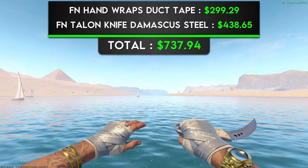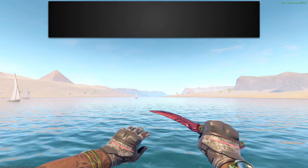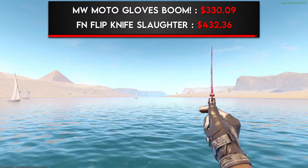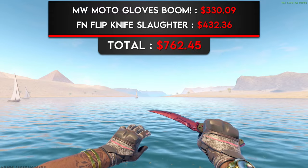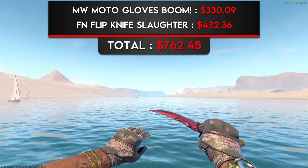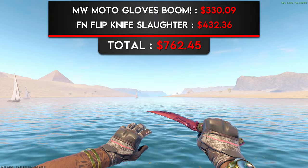And if you want to be even flexier, you can use an agent with a golden watch to match it even more. The final $750 combo is a pair of Minimal Wear Moto Gloves Boom with a Factory New Flip Knife Slaughter. This is another combo I haven't seen anywhere else, but it's super nice. The pinkish red blade of the knife matches perfectly with the pink accents of the gloves, and the dark brownish handle of the knife complements that of the gloves. I personally think the chaotic look of the Slaughter pattern couples well with the Boom pattern on the gloves.